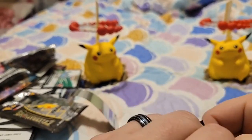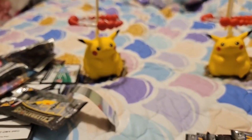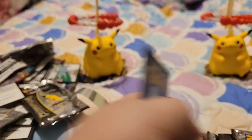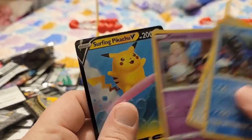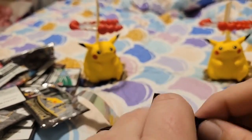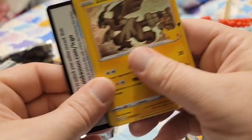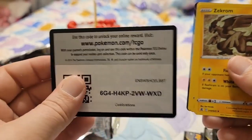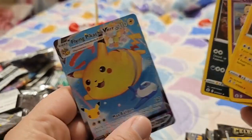All these codes I'm not planning on giving all of them out, but I will give out a good bit of them. Code card. Kyogre, Dialga, Cosmog, and Surfing Pikachu. Code card. Reshiram, Cosmog, Jirachi, then a Flying Pikachu. That's awesome.